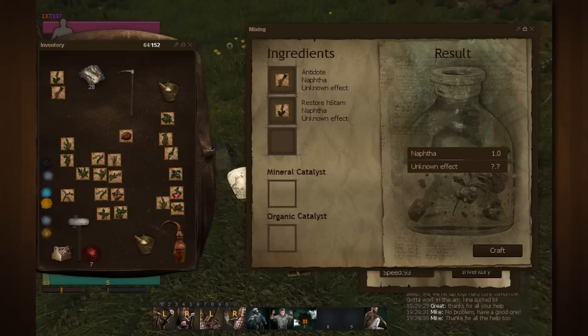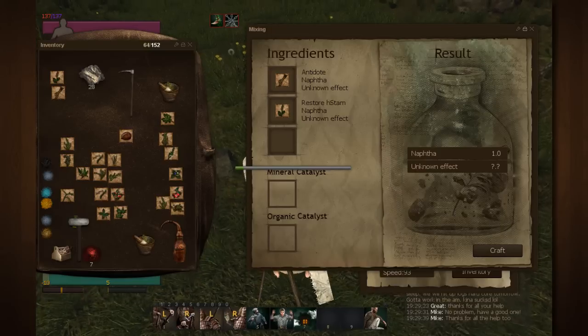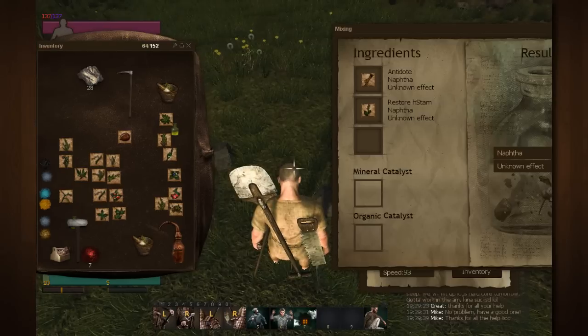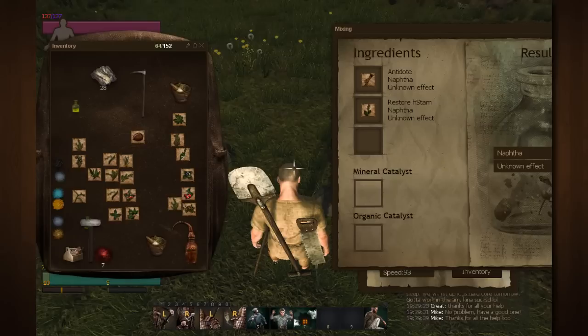Once you find two that have the naphtha element, just by combining them randomly and unlocking features, you're just gonna click craft. Your character will go through a crafting animation and — tada — you get a little bottle of naphtha, and this can be used to make torches and lamps.